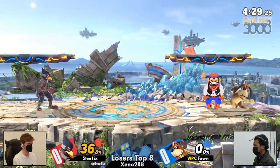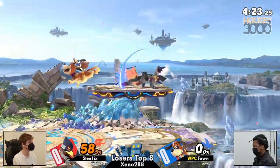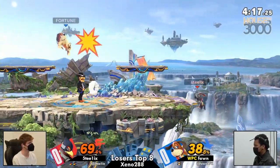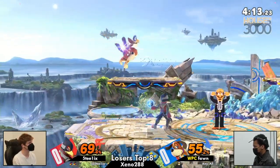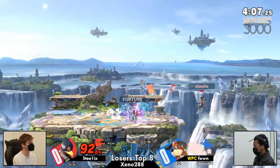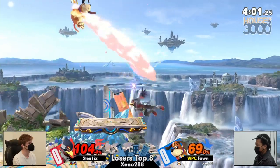Just great stuff from Steelix, staying patient in the wake of all of this set play that we see from Fawn. Finally seeing the can coming out to interrupt the combo — but that's still a loss for Fawn. I love the wall jump laser there from Steelix, just interrupting Fawn's rhythm once again.